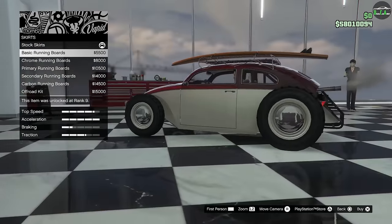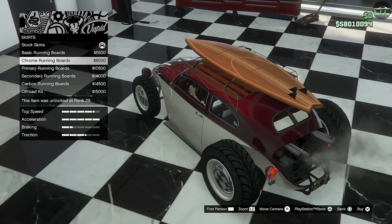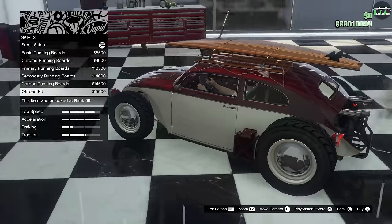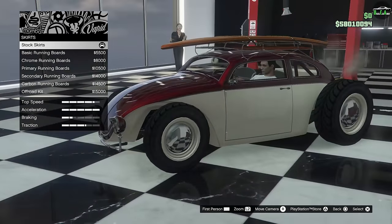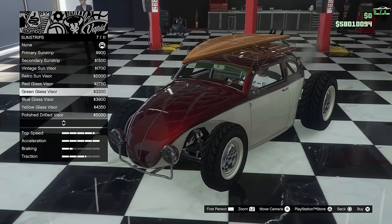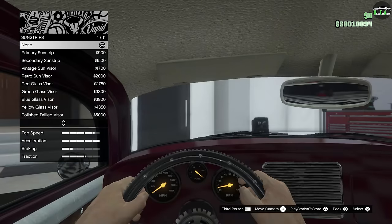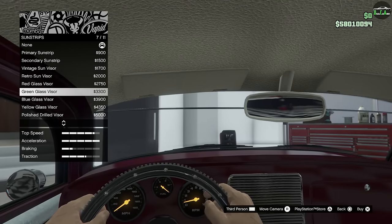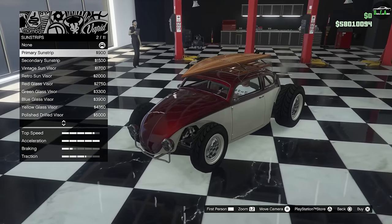For skirts you've got classic running boards and chrome options — they stick out though. Honestly it looks better flush without any running board at all. Definitely don't like any of those. Sunstrips — there's a bunch of different ones, but the visibility out of this thing is already bad enough. Not doing any of those.